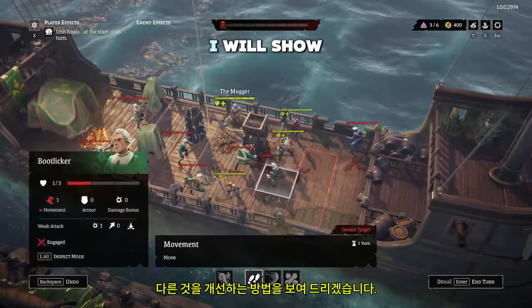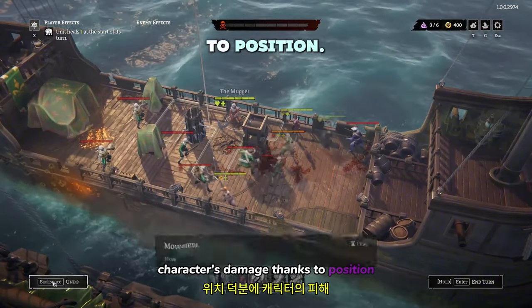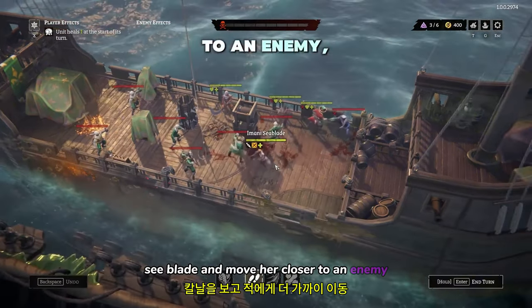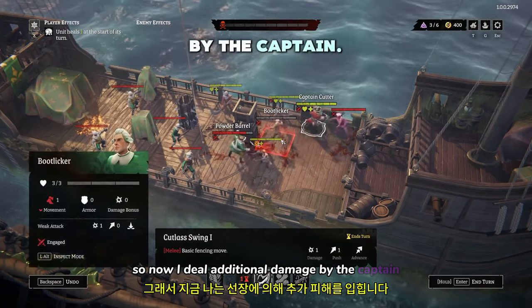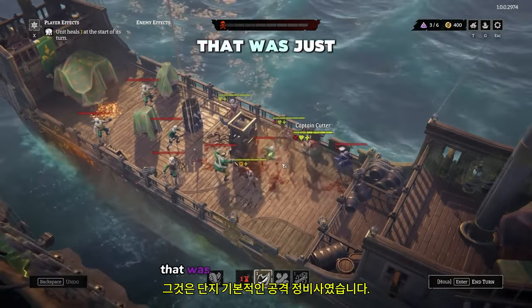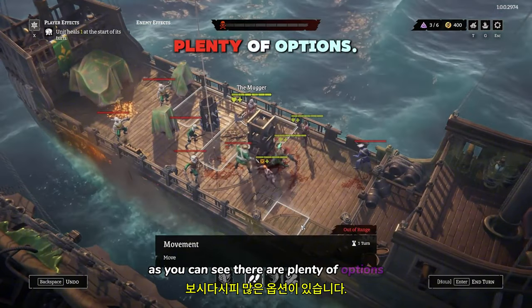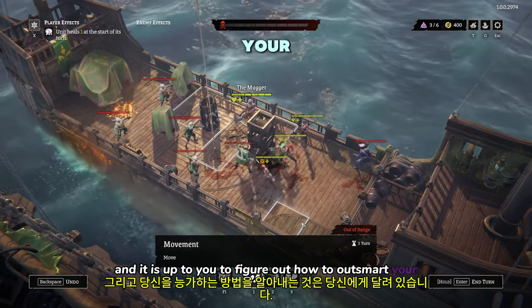Now I will show you how to improve another character's damage thanks to positioning. If I switch to Imani Seablade and move her closer to an enemy, I block his path. So now the captain deals additional damage, and the enemy behind him takes additional damage as well. That was just a basic attack mechanic. As you can see, there are plenty of options, and it is up to you to figure out how to outsmart your enemies.